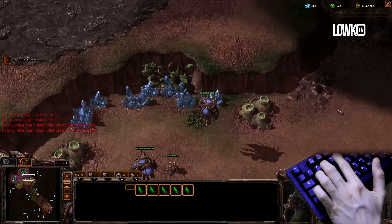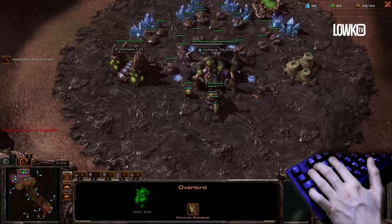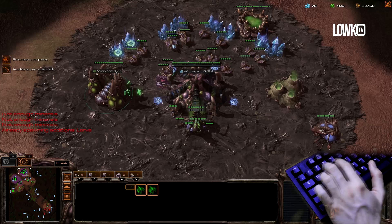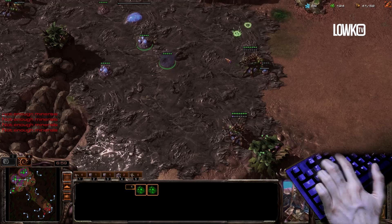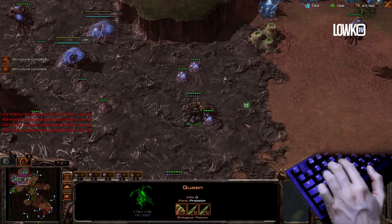I've got Zergling Speed coming up already, so I am relatively safe. I could honestly — is that a bunker right there? That is a weird build order he's going for; that's not safe at all. I could easily just Baneling bust him right now, but it'd be a little bit late I feel like, so I'm just gonna play it normally. Looks like he decided he doesn't want to do any of this anymore, and he just went home with the Reapers for no apparent reason. So I'm gonna put drones back in gas with Zergling Speed finishing up, gonna start double Evo Chamber.